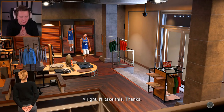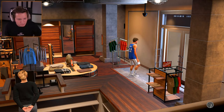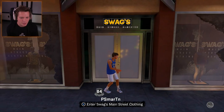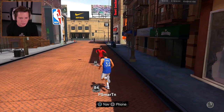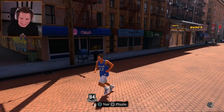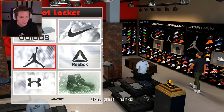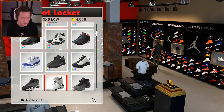If we can get some Js that are like red and black, that could look really, really good. Now it's time to go get the shoes. Let's head back down the street to Foot Locker. Since we're wearing the Jordan t-shirt, should we take a look at some Jordans?